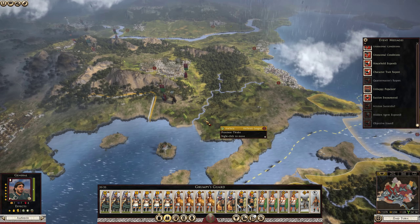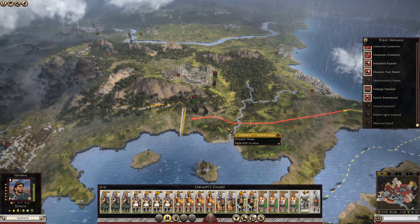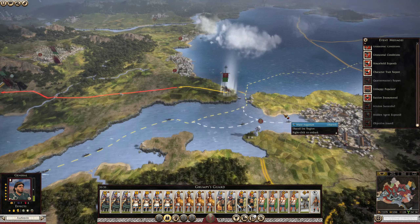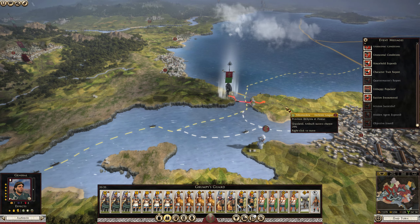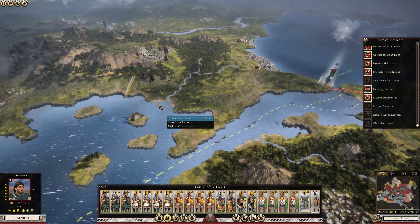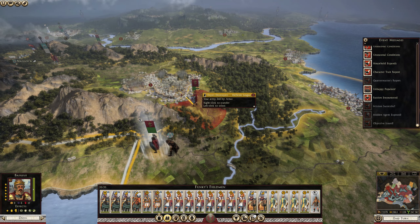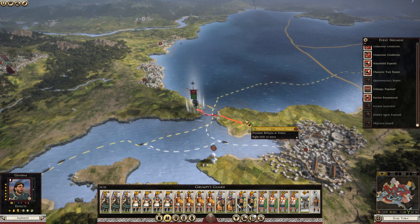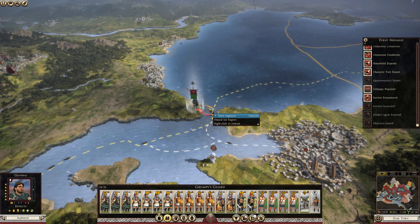Grumpy's Guard is ready to get back into the front line. I wonder if I should pick up some artillery. I've only got one siege army right now, and I've got a plan for how I want to do this. Unfortunately, I just messed up the movement.